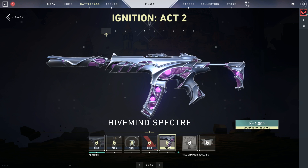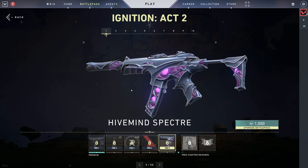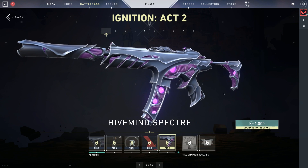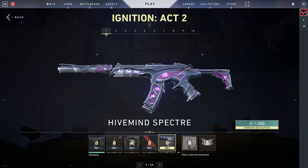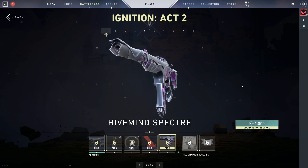I see another Hive Mind — two Hive Minds in the first chapter. That looks amazing. I think this is my new favorite Spectre skin. I use the Prime one right now, but this one is very nice. It's so glowy.